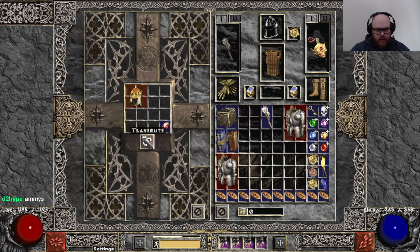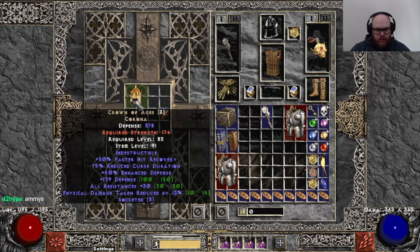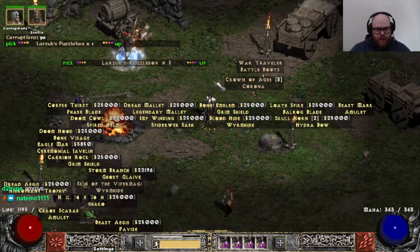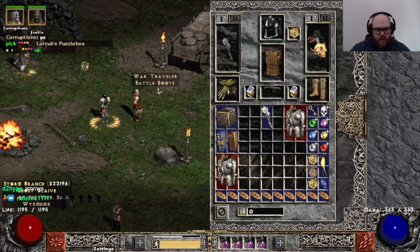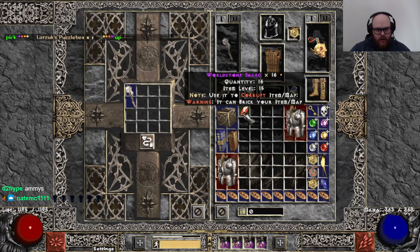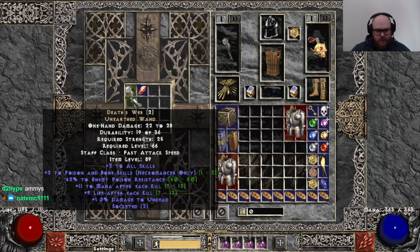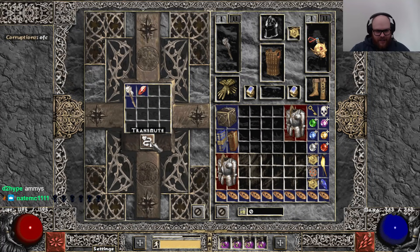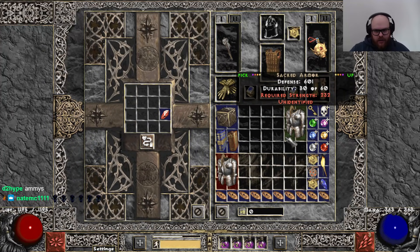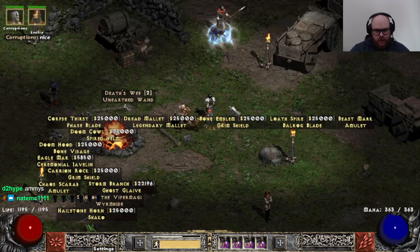Do you want to puzzle box the D-Web first? Poison res. All right. Here it goes. I can't slam shit, but I can definitely puzzle box things. Two sockets. Do you want to slam it still? Two sockets. Of course he says. Hey — 24 MF. Nice. G fucking G, right there. Two sockets. 24 MF on the D-Web.